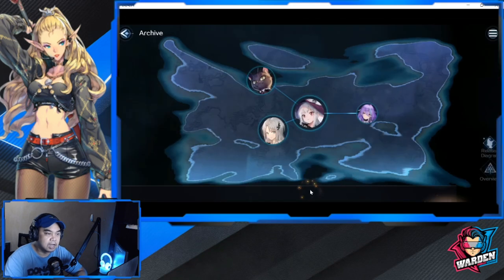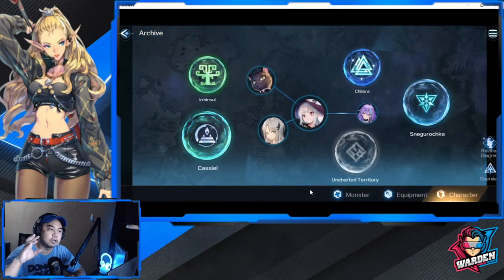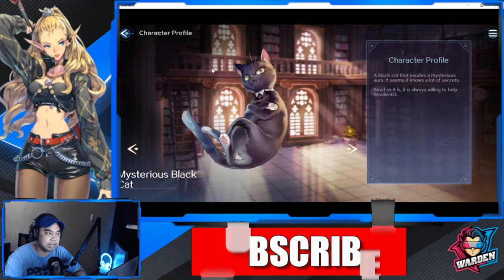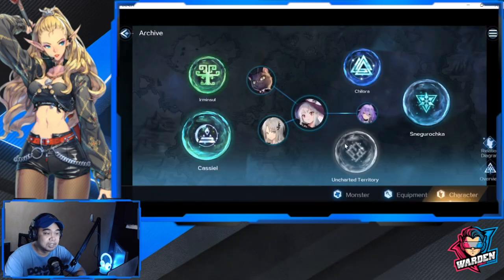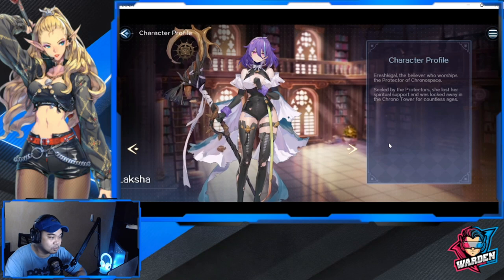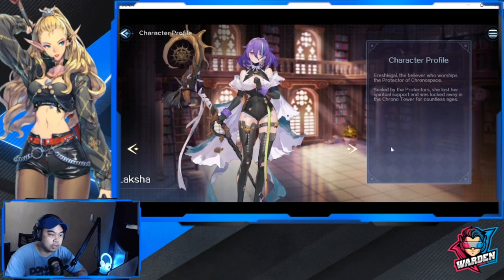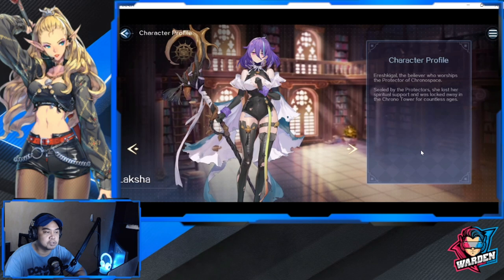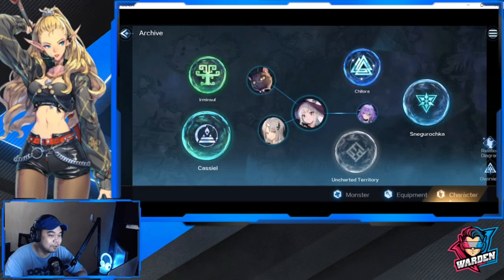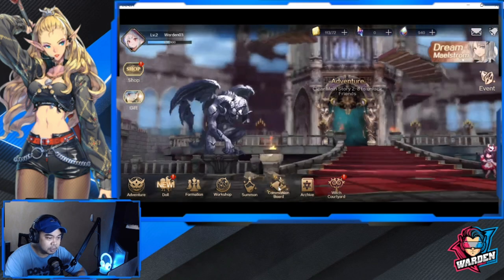The Archive is basically the characters in the game — you can check out the background or character profile, like this cat. This girl Laksha is actually picking my interest, so I hope we could get her in the future and use her as one of your dolls.